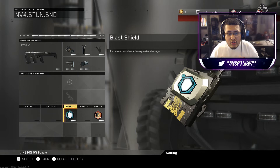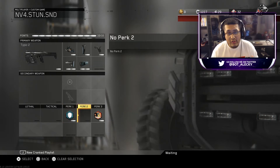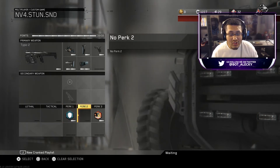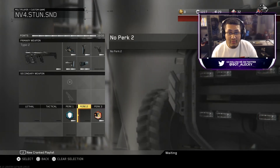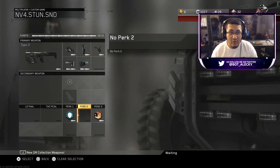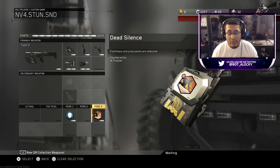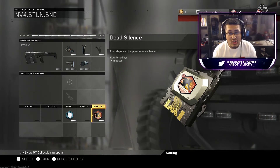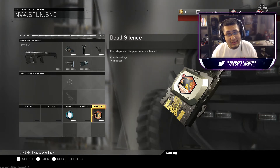For perks, I'm just using blast shield — whenever I get hit with a grenade, I don't die instantly, I don't give them first blood, and I'm able to run around. Second perk you can't have because we beefed up the Type 2, but I don't really need it honestly. Attack resist is key, but in this class I don't really need it because I'm just running fast, and if things go bad I just lay down. Perk 3 is death silence — obviously you need death silence in Search and Destroy so you can run around and no one can hear where you're going. So this is the class setup, let's go into the gameplay.